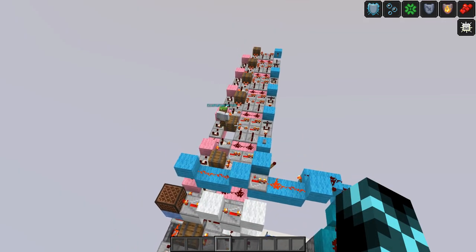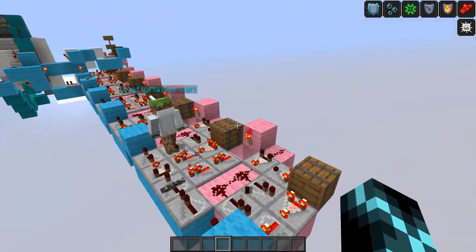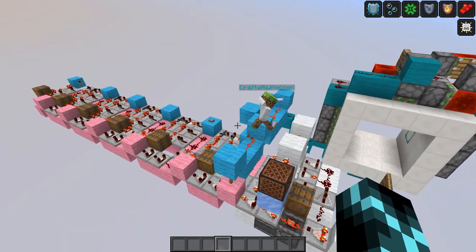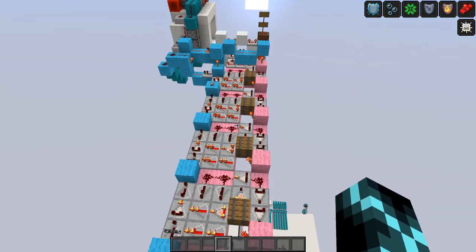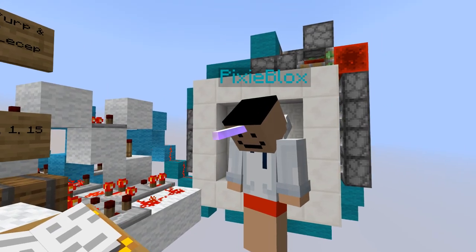Guys, we use barrels instead of chests because chests are cringe, actually. They are tile entities and they disappear. They're laggy, and barrels — first of all they're cheaper, and they're also thick as heck.